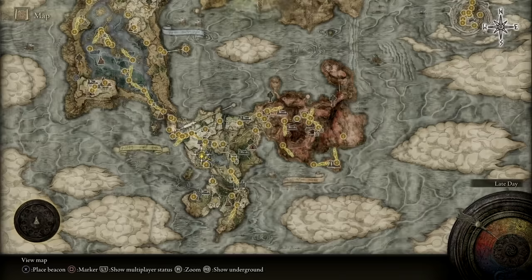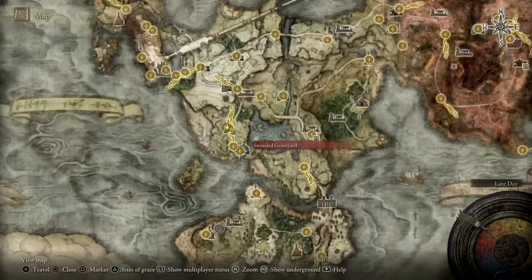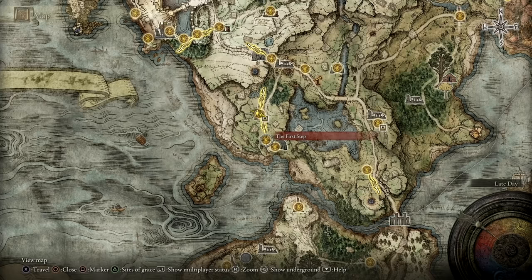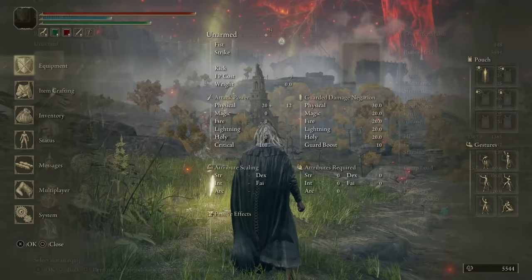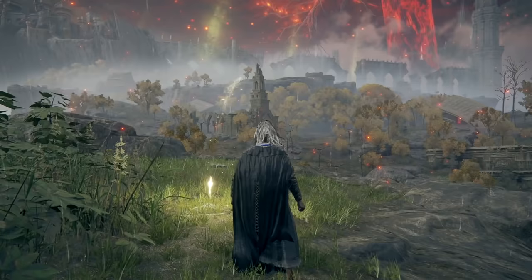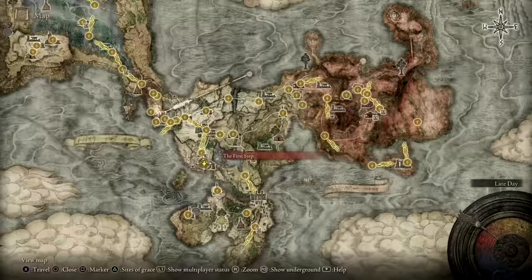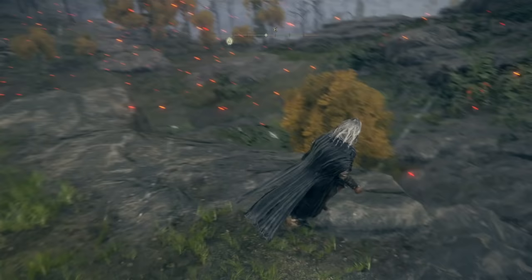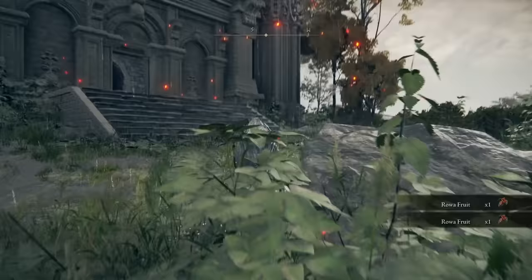The recipe in question is Missionary's Cookbook. Once you've purchased this cookbook, you're able to craft the gold fowl foot yourself. The gold fowl foot is good because it gives you plus 30% runes when you're farming. Then we're going to go back to the very first site of grace in the map that we encounter, and here's a great spot to farm one of the ingredients — the roa fruit. Just in this area around the first site of grace, there's going to be a bunch of trees or bushes with this ingredient.